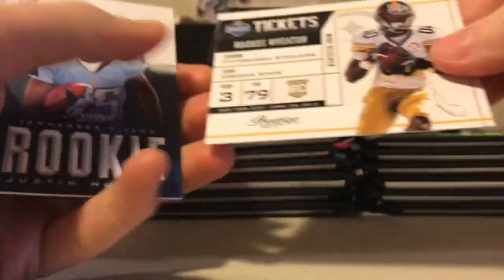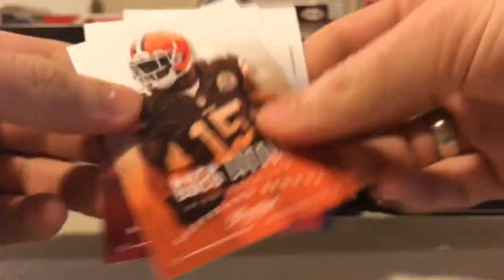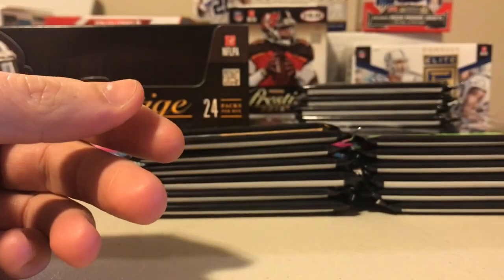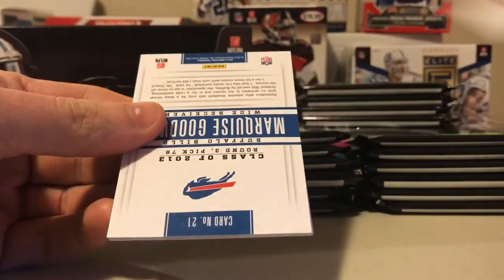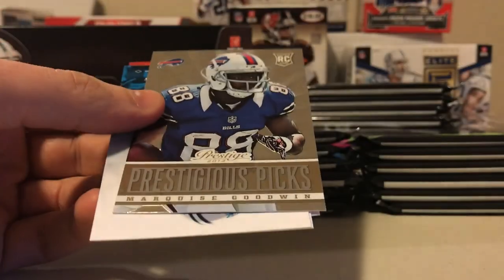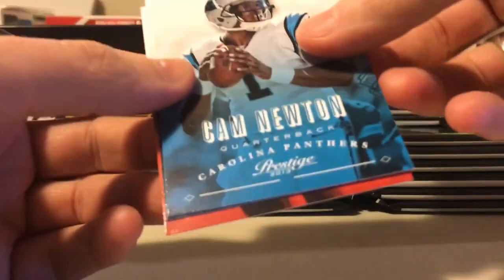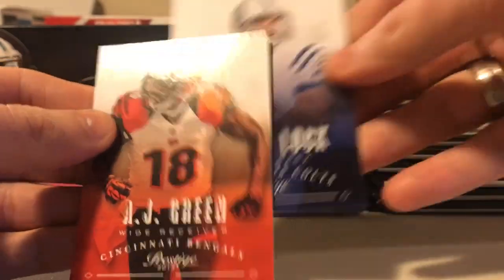LeSean McCoy, Dustin Keller, James Laurinaitis, Marcus Wheaton rookie, Justin Hunter, Greg Little, Ryan Williams, and Wes Welker - signed by the Broncos. Mike Williams, McFadden, Fred Davis, Marquise Goodwin. Prestigious picks. There's an Andre Ellington rookie in there as well. Dogs are trying to walk out a glass door - it's negative 20 degrees right now. Andrew Luck, AJ Green.